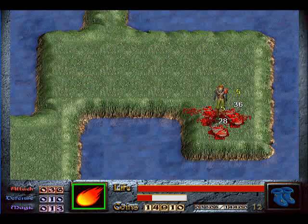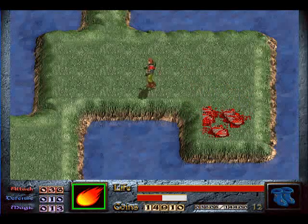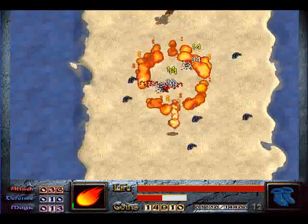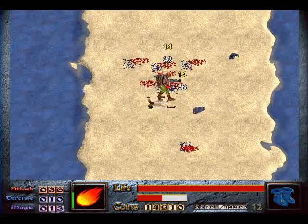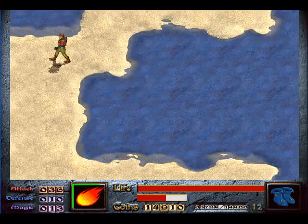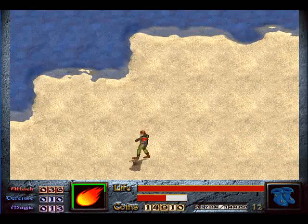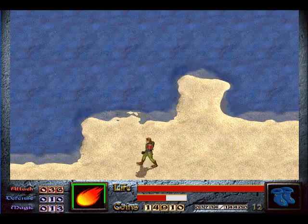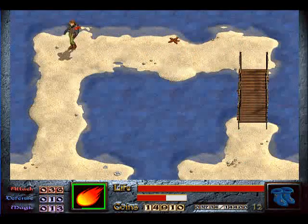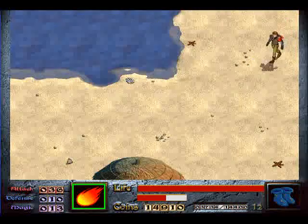Now let's go down here and we'll kill all these slimes, because I feel like it. And then we'll go to Windermere and kill the monsters there again, for the second time. Multiply that by ten and you might get how many times in total I'll be going backwards and forwards killing the monsters and gambling at the ducks.